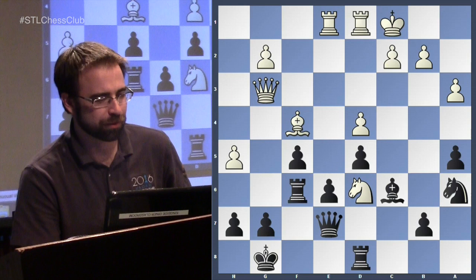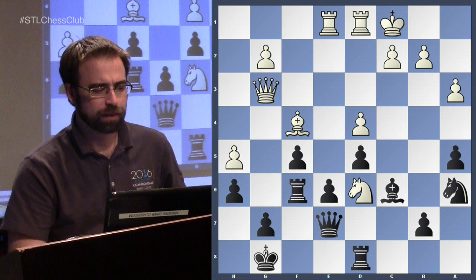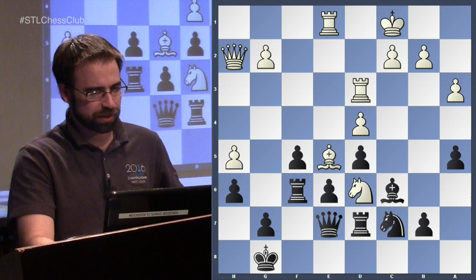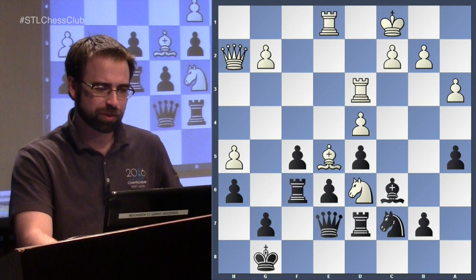White brings the rooks into the attack and can use the g6 square in the future — maybe get a rook there with a rook lift. We're going to speed through this because I want to demonstrate how much fun white is having. The computer actually wants you to play f4, and if white doesn't take the rook there's some funny business where you take the rook anyway. That's just how bad it is for black.